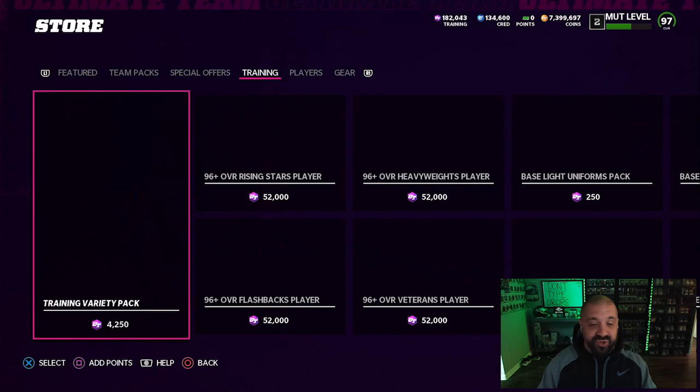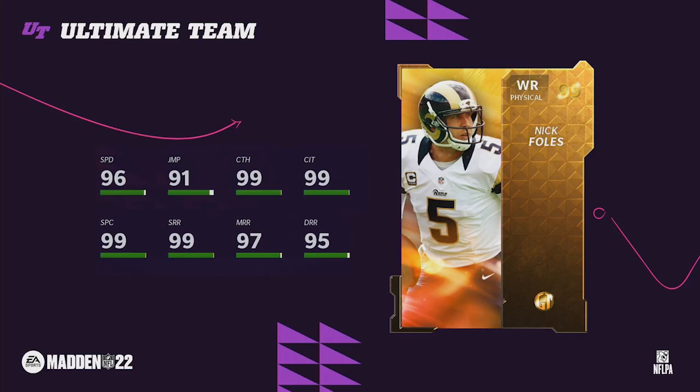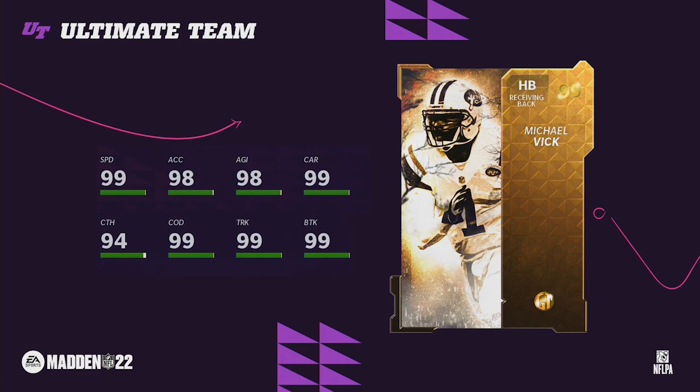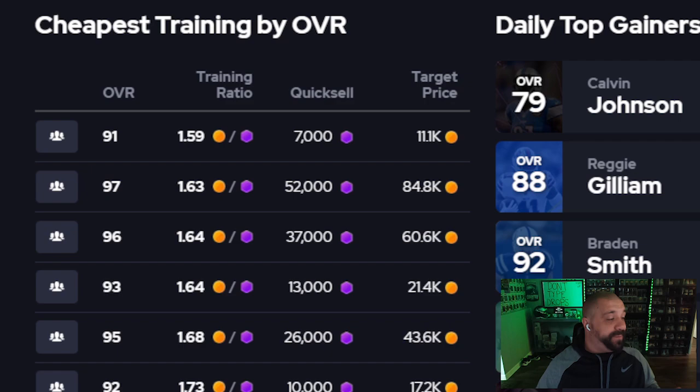Changing direction quickly — the Training Variety Pack is updated with five brand new golden tickets in the game right now, highlighted for me at least by halfback Michael Vick and wide receiver Nick Foles. They did them dirty putting them in Jets and Rams uniforms, but I'm going to be going after those cards today. They are in the Training Variety Pack if you want to go after them as well.